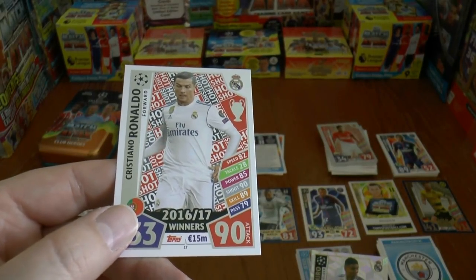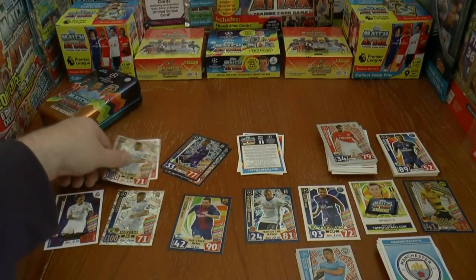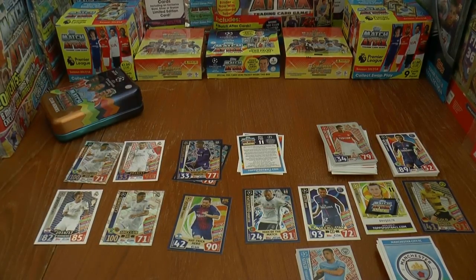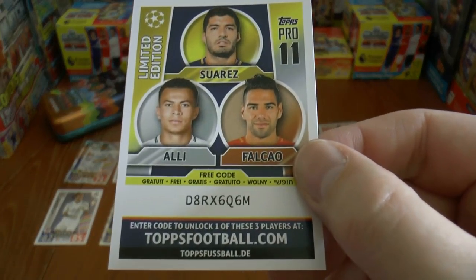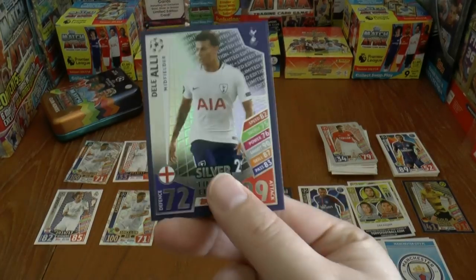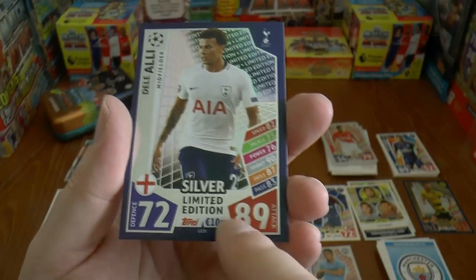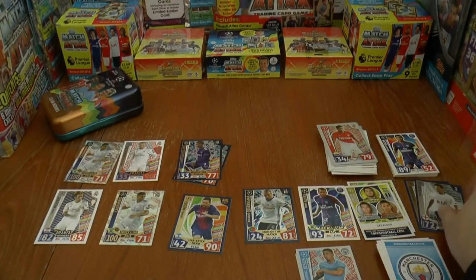And Cristiano Ronaldo from the 2016-17 winners Real Madrid cards. A little bit more disappointing than the Mega Tin, as you'd expect. But let's have a look at the limited edition and the Pro XI code. Here's the Pro XI code with Suarez, Alii and Falcao — anyone wish to register that, be quick. And our limited edition is Dele Alli of Tottenham Hotspur, silver limited edition — 18 in attack for the young England number 10.